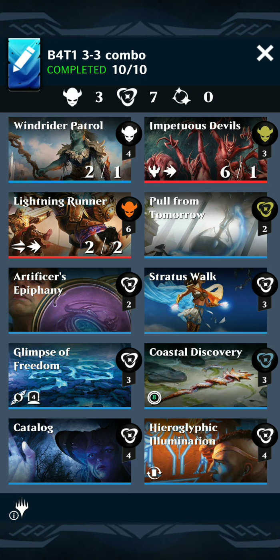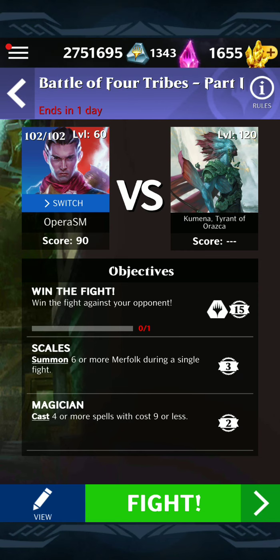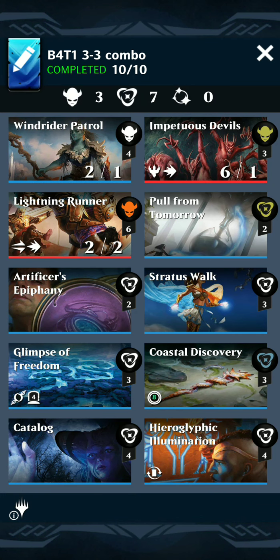So what we need to do for this event, first of all, is we need to summon 6 or more merfolk, and then we need to cast 4 or more spells that cost 9 or less. The deck plays on that premise of trying to cast a whole bunch of really cheap stuff that either is a creature that will draw us a card, or spells that will draw us a card to get mana onto the cards in hand, which should keep auto-casting themselves until we have enough damage on the board to kill the opponent.